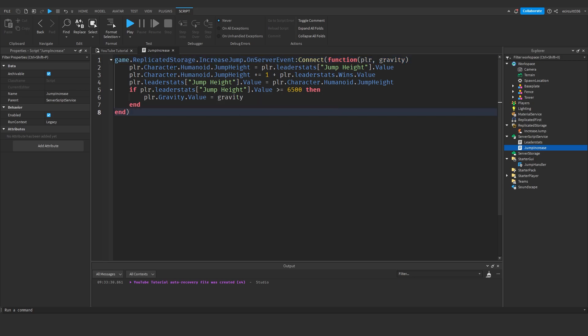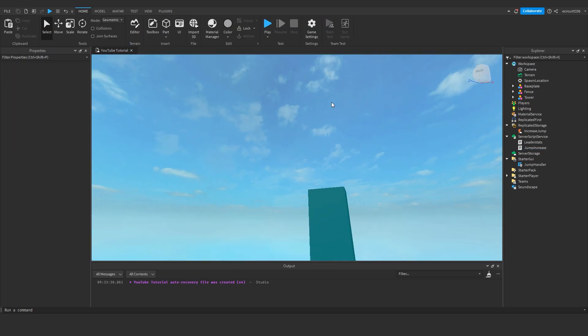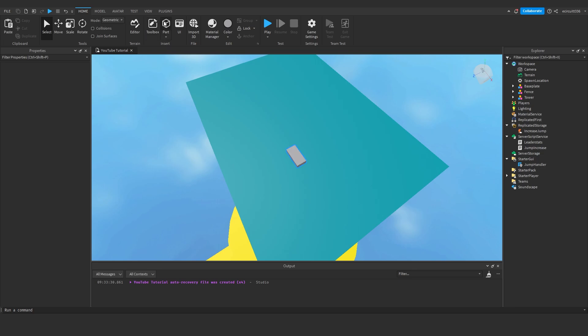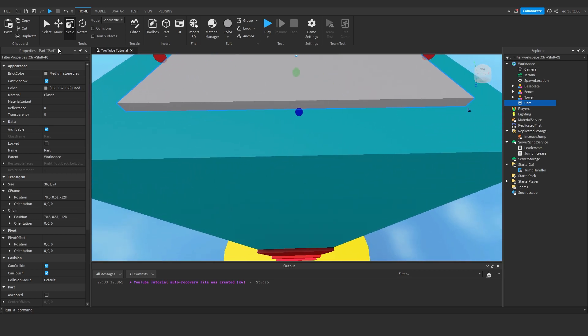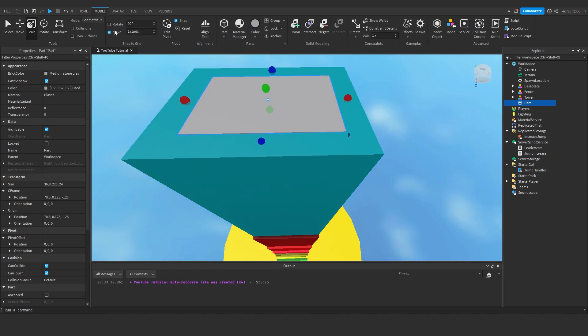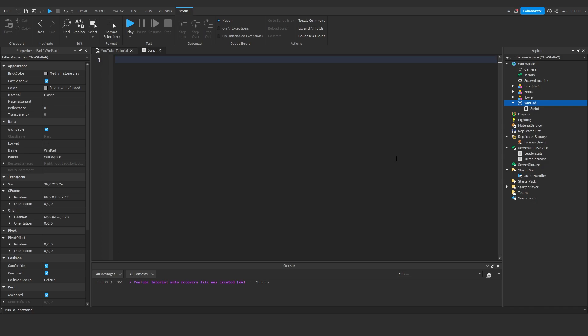Now we need to make the win pad script. I'm going to make a quick win pad — just a part which I'll stretch out, scale in, and anchor. I'll rename it 'WinPad' and add a Script inside. In this script we start with: db = false — we're going to have a debounce which stops touching the pad from giving multiple wins.